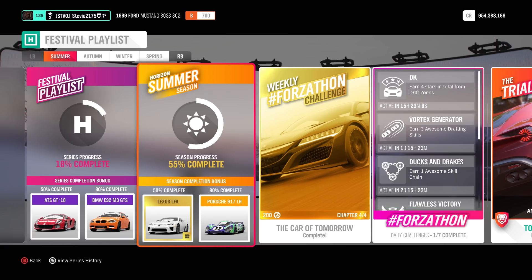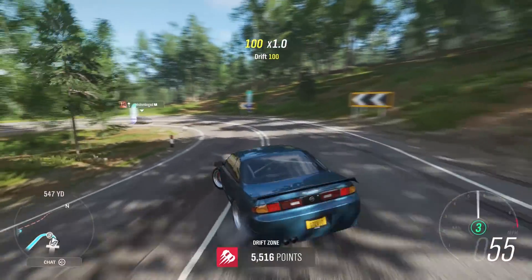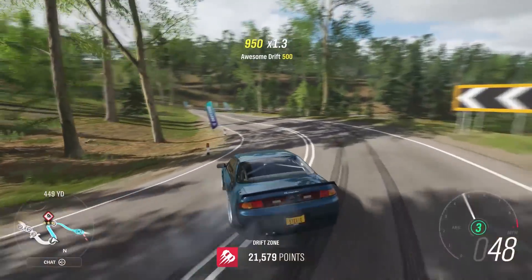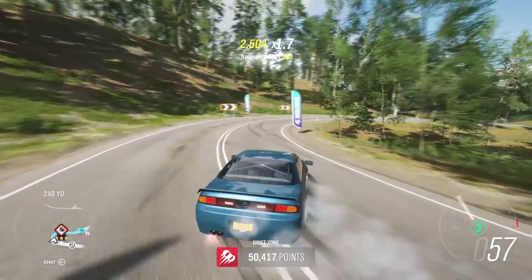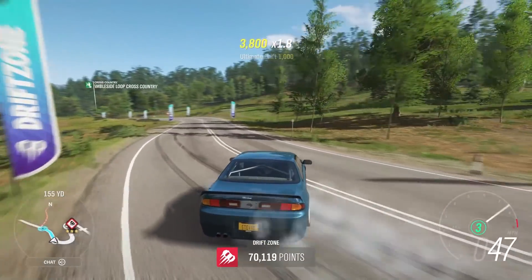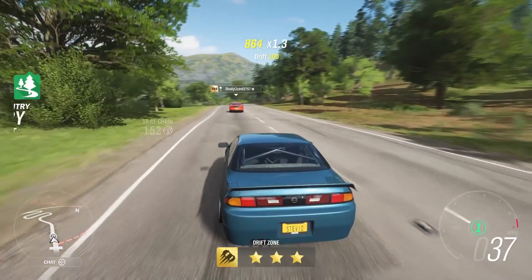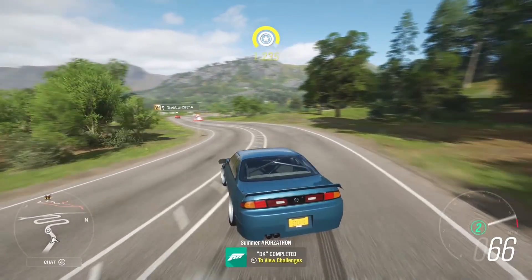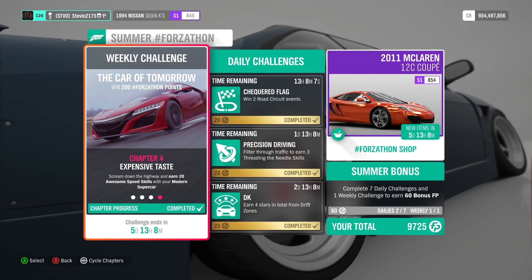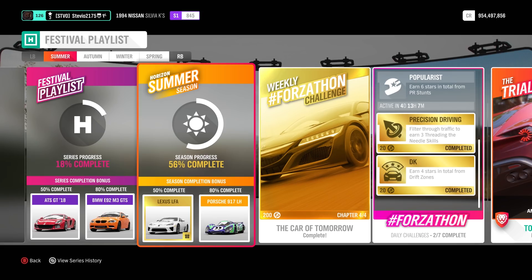If you have Xbox Live and did monthly rivals, you're already going to be over 50%. If not, you're going to need one more percent. To get that, you'll have to do the daily challenge — the one out today is four stars in total from drift zones. One daily Forzathon challenge releases each day of the seven days of the season, so it doesn't really matter which you do. Get out there in your favorite drift car, go pick your favorite drift zone, and get those four stars in total — you can get two and two, or one at a time. Doesn't matter how bad you are at drifting. Just get sideways and finish it off, and then you can grab that Lexus LFA.